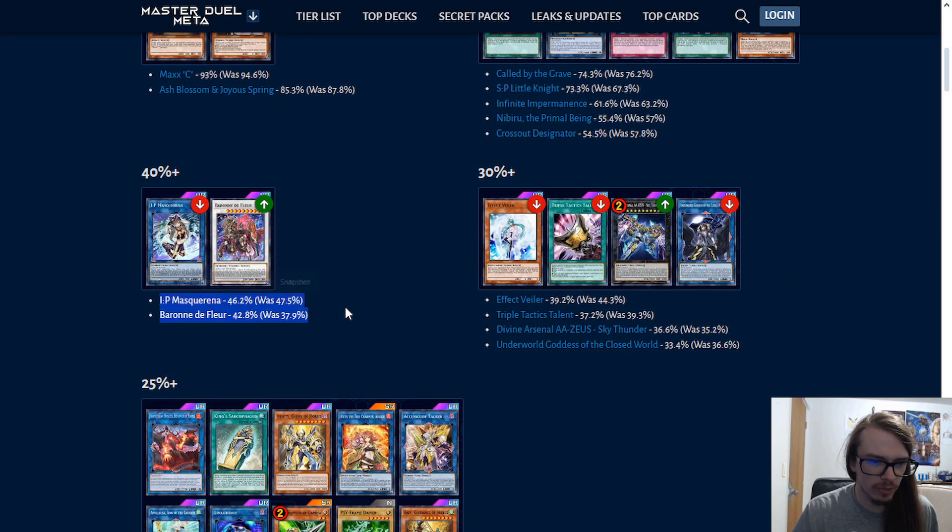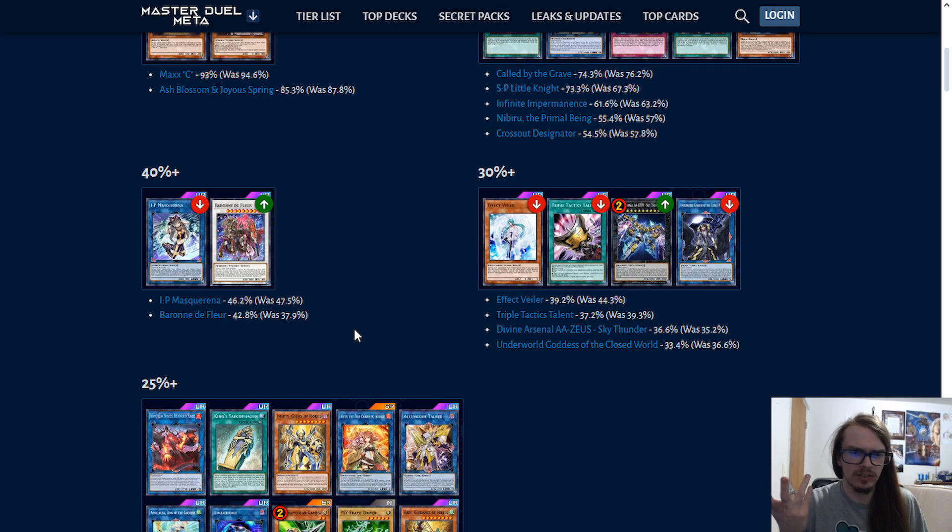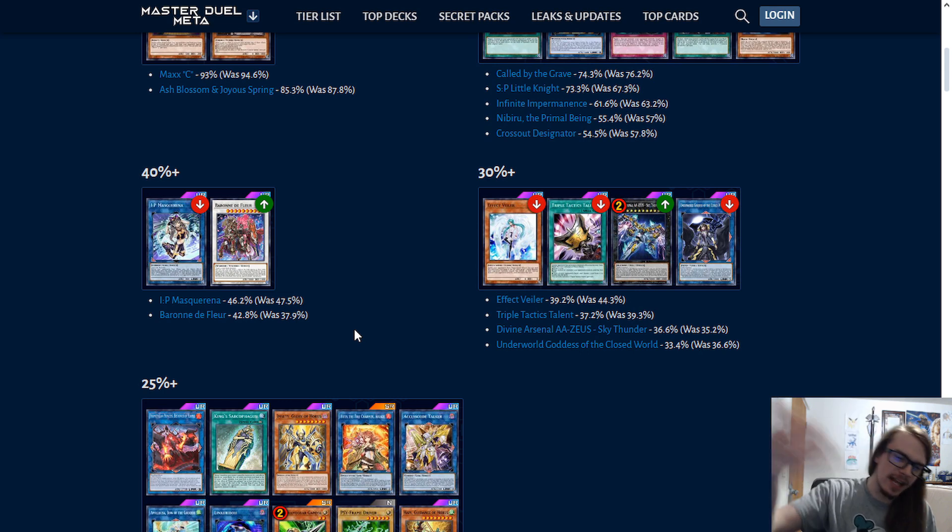Next up, we have IP Masquerena, which is actually going down. This is kind of weird. I don't know what decks are necessarily taking out IP Masquerena for something else. Maybe just less Snake Eye decks, which means less decks are inherently playing IP Masquerena.